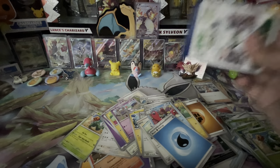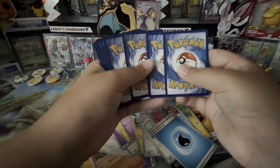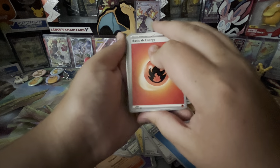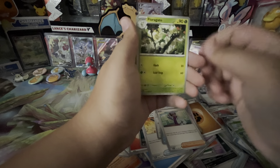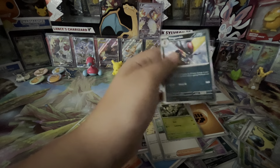Last pack — let's get something good, some last pack magic. We'll do the card trick on this one. We got Fire Energy, Pawn Yard, Crushing Hammer, Starly, Follette, Tatsugiri, Jacques, Florigato, Energy Retrieval Reverse, Nest Ball Reverse, and we're ending on a King Gambit Hollow.